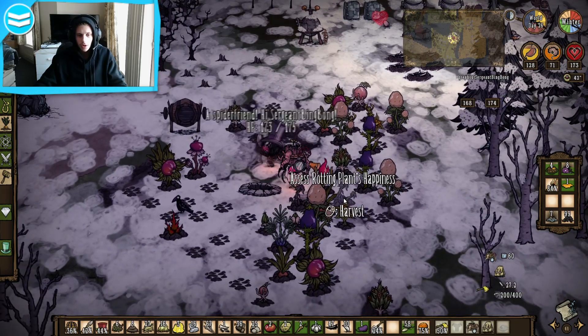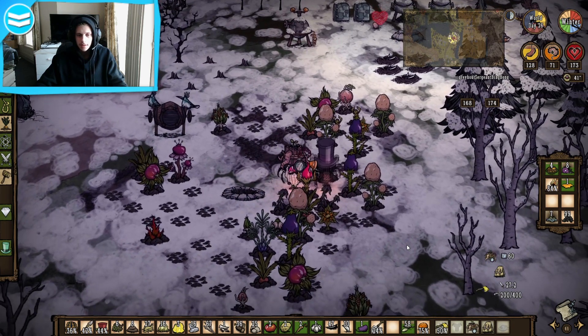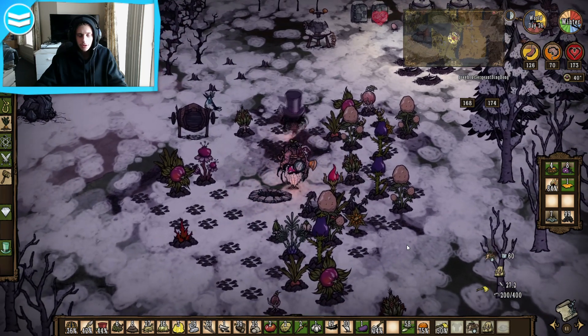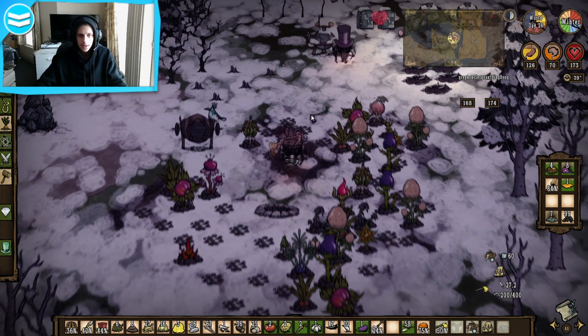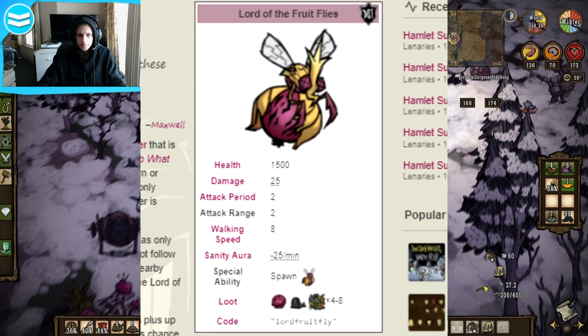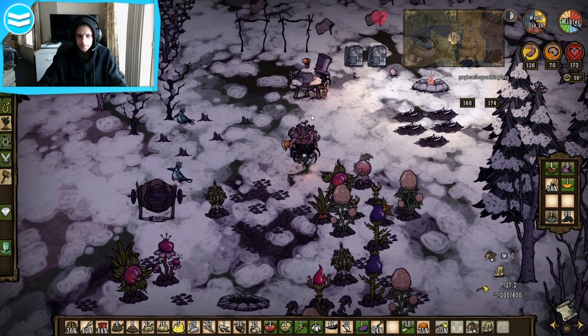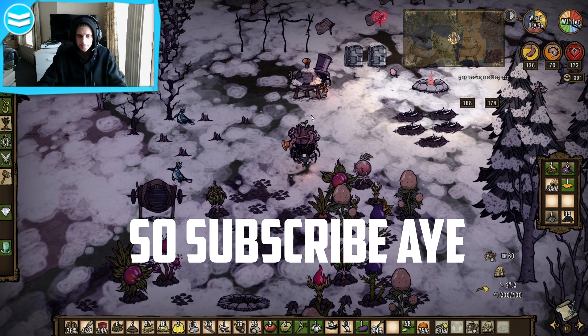We're going to leave these rotting plants here just to see what boss turns up, and then we can fight it. Fingers crossed it won't be too hard of a battle. There is a boss - it is the Lord of the Fruit Flies, with the standard fruit flies as a mini part as well. This is your punishment for neglecting the crops. This is getting a little bit more advanced so I'll cover it in another episode. Long story short, just don't let your plants rot and you can prevent the boss from spawning.